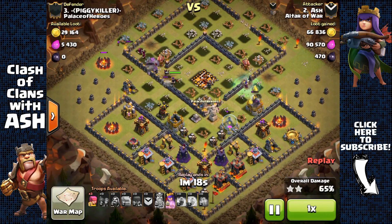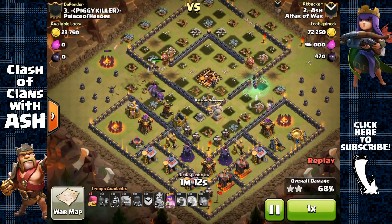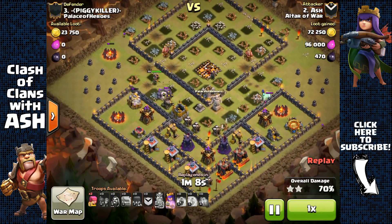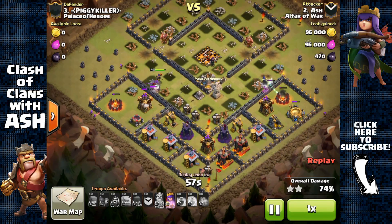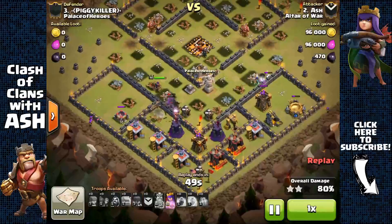It's also very easy to clean up the rest of the base because all the attacking power — defensive units — are at the top. He has all his inferno towers, teslas, and X-bows clumped up at the top protecting the Town Hall, which also makes it very difficult to 50%, since the majority of buildings are at the bottom protected by only a few archer towers and wizard towers. Here, I got pretty lucky that my golems were in front of my Archer Queen, shielding and protecting her.